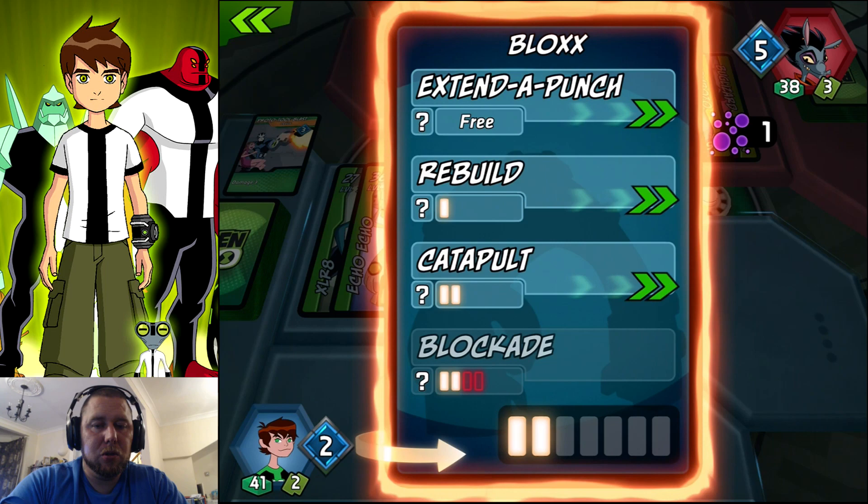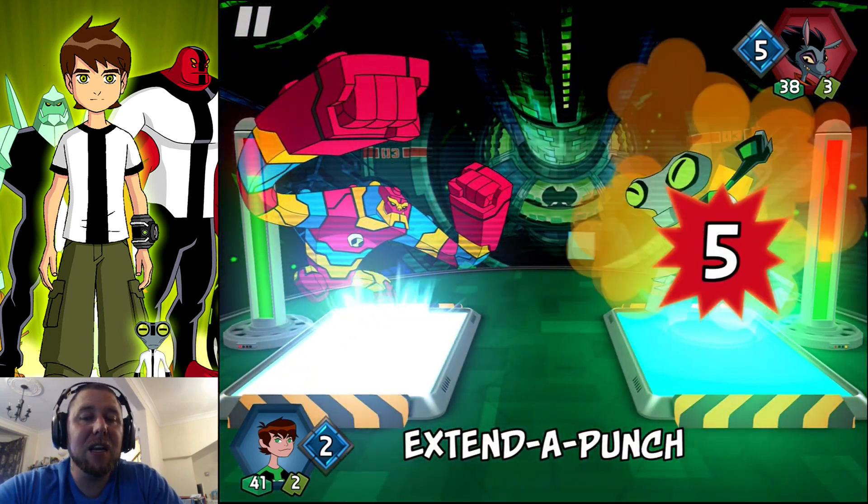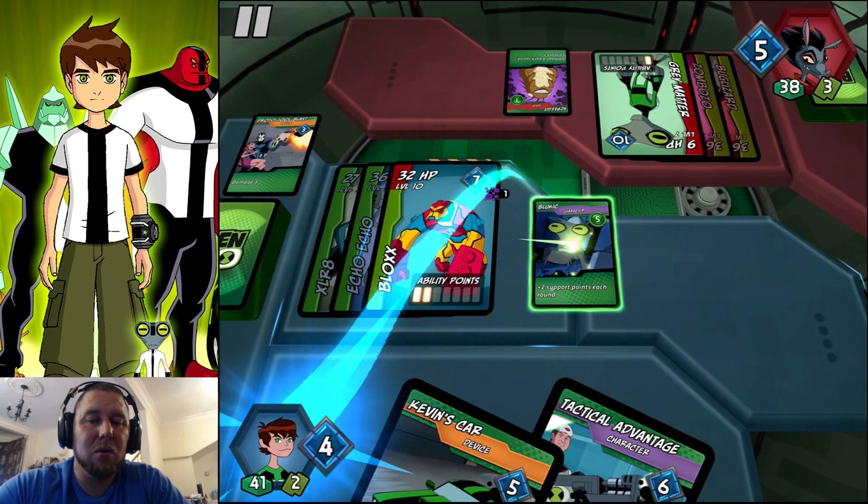What should we do? Should we use a catapult? No, let's do the Extender Punch. Right there. I have a feeling he's going to bring out another card. We couldn't even have destroyed him that time anyway, so it doesn't actually really matter which one we used.